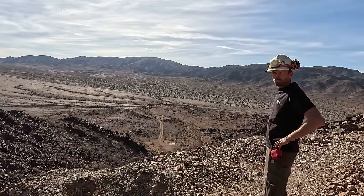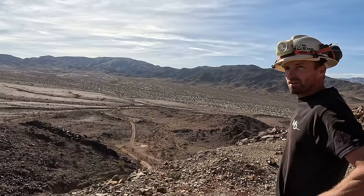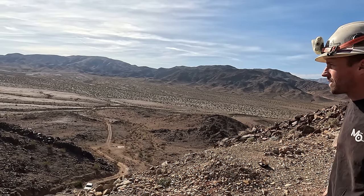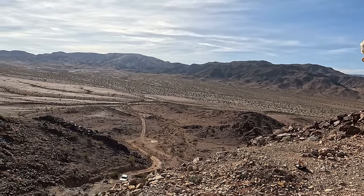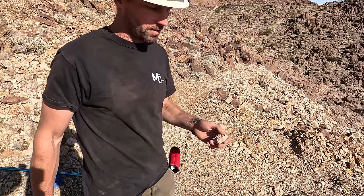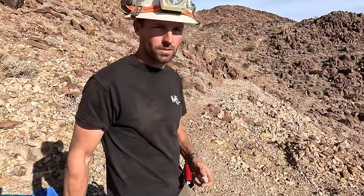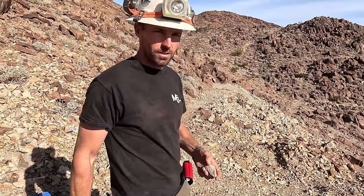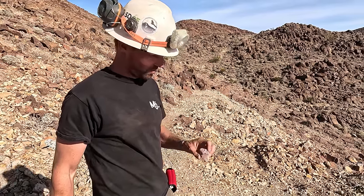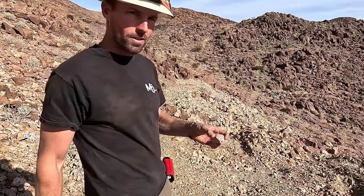We call this a commanding view — about 180 degrees. So we came up to the top dump here, chased the veins in the lower workings, didn't find anything, and started testing the dump. The dump actually came back with some gold, so we started trying to figure out what in the dump had gold.